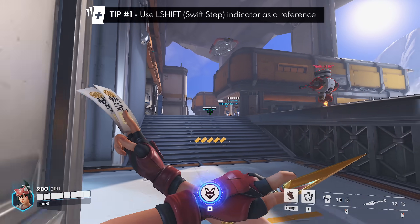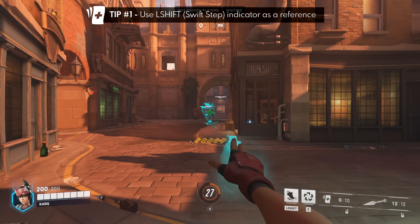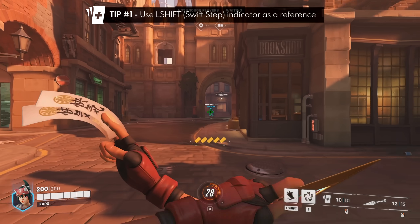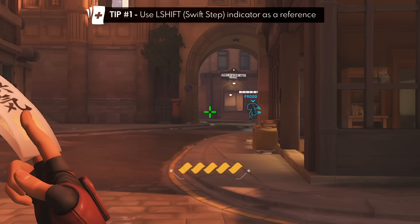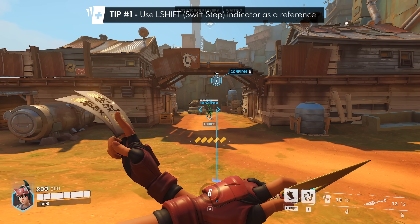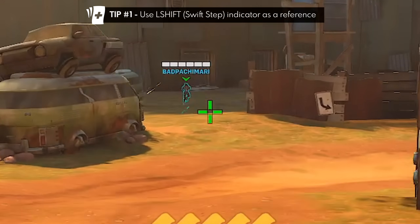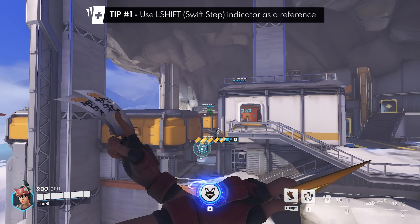Healing Ofuda's max range is also the same as Swift Step, which is 35 meters, so if you don't see the indicator, the papers will be blue and won't follow a teammate, but once you're back in range, you're good. As a side note, the papers do chase for quite a long time — I'd estimate about 50 meters, maybe even more. Hard to get an exact number, but a triple Tracer blink was more than enough.